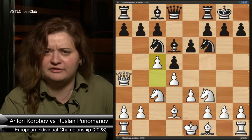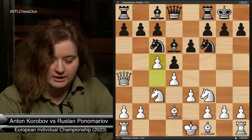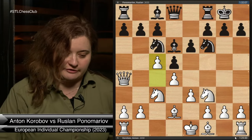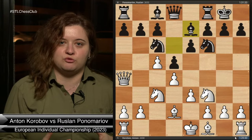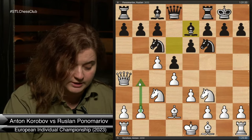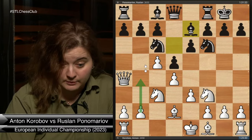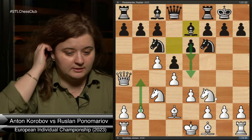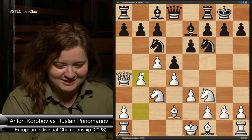Korobov played this move quite fast — he spent about three seconds on it. There weren't many games in this specific position, but he went for it. When you play such a move, you need a very clear plan of how to push the pawns forward and attack on the queenside, otherwise Black will push e4 and start the pawn march on the kingside.